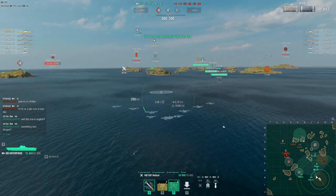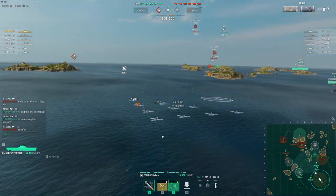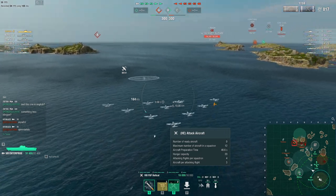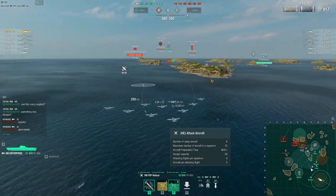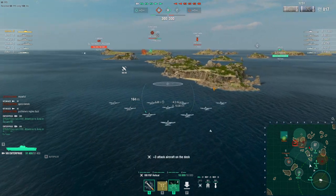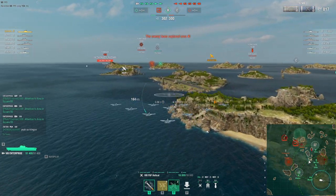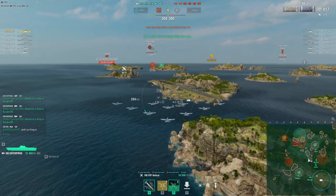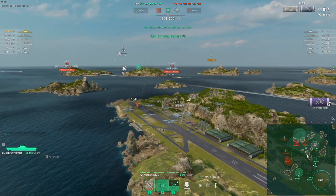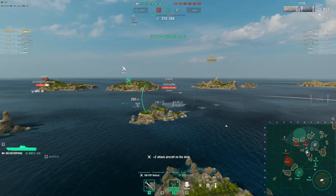The rocket rearm time is only 46.6 seconds — that is incredibly low. Even if you lose a couple of rocket planes to AA, you'll still be just fine. We also have Yorktown in this game, which is the tier 8 tech tree American carrier, and it's also really powerful. But Enterprise edges it out, particularly in rearm times.